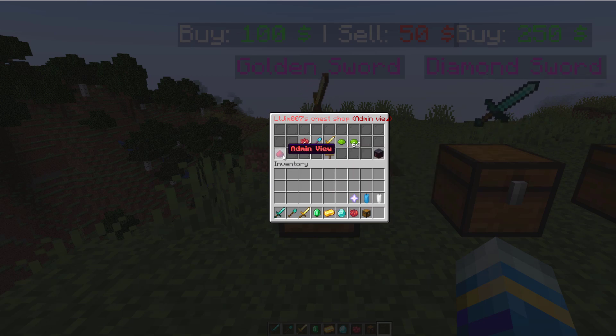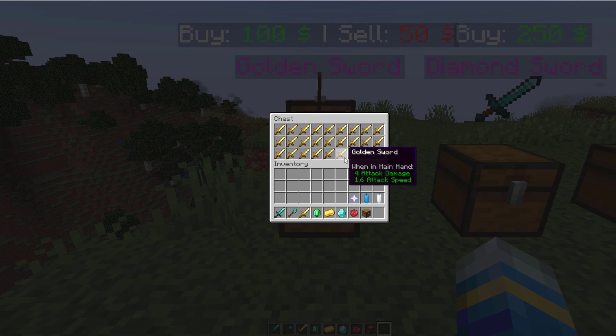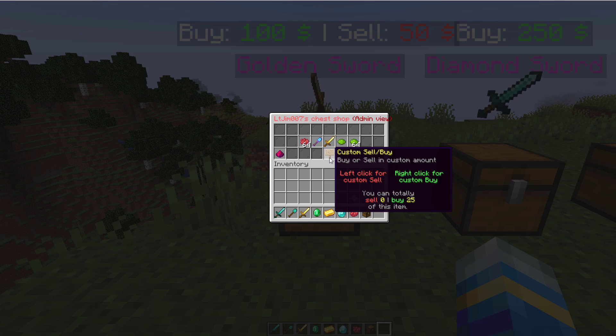So let's start down at the bottom left — if we click admin view this is the storage of the chest. This is where you want to put all of the items so that people can actually buy them from the chest. And then if we go to the sign in the middle it says left click for custom sell, right click for custom buy, and it says you can sell zero items and you can buy 25.